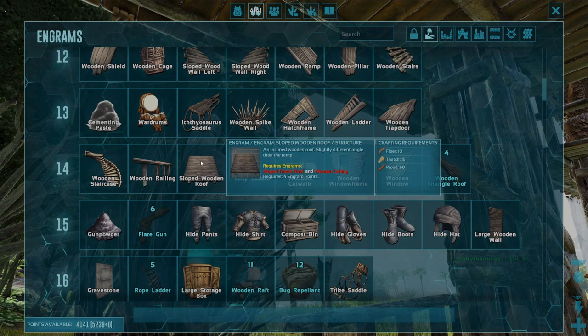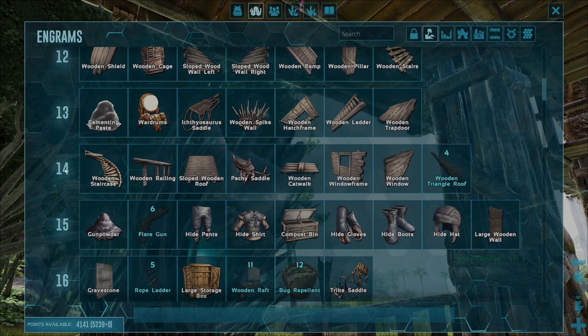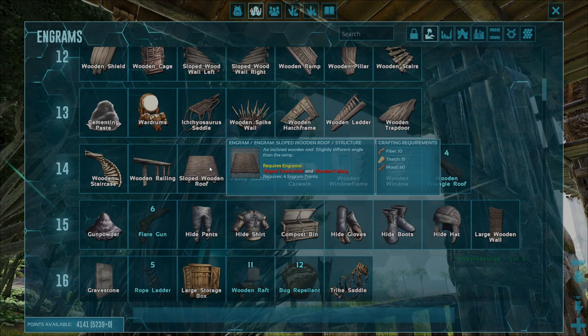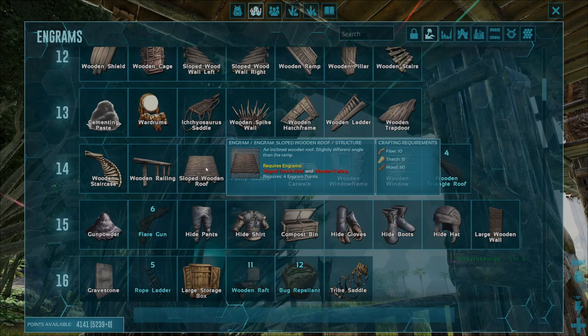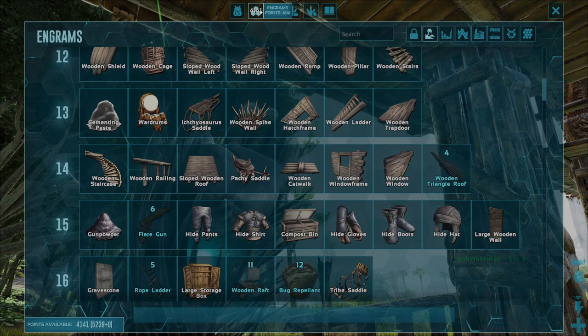Once you've found the engram guys, we do need to unlock a couple of things before we start. First, make sure that you are at least level 14 in the game, and that you've also got four engram points ready to spend so that you can unlock this engram — you can get those just by leveling up and playing the game as normal.